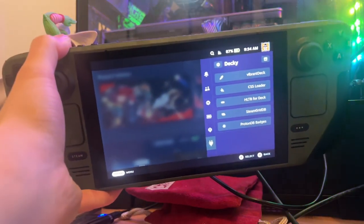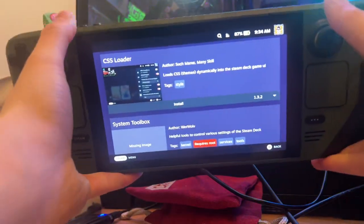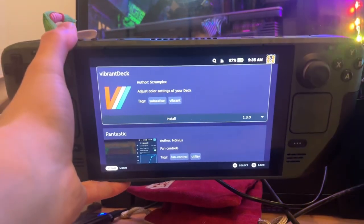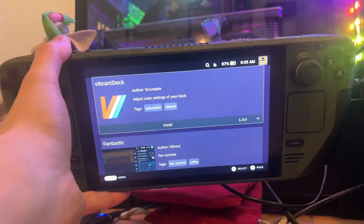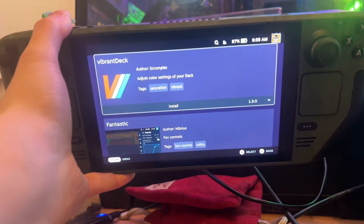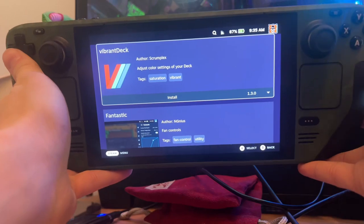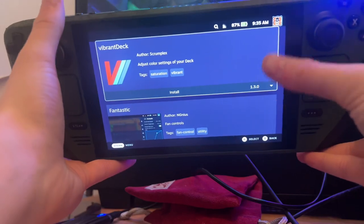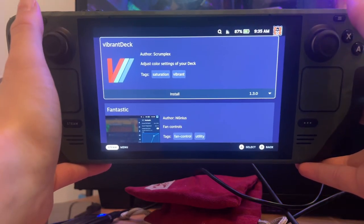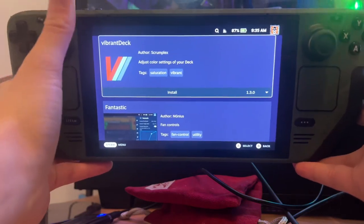Assuming you've already got the plugin stuff set up, here are a couple of new plugins recently added to Decky. I've been using Vibrant Deck for the last two months now - it's an absolute must for anyone using the Steam Deck. It increases the saturation within games. You can turn it up just right and the games look insanely better on the color spectrum without introducing ridiculous oversaturation. The difference before and after this plugin is night and day - the original Steam Deck screen is almost black and white compared to the saturated version.